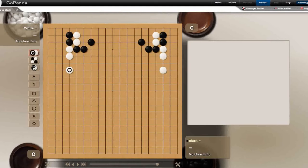Welcome to the series. I hope the sound is good and you can hear me okay. Today I thought we'd start out this 'Think Like a Dan' series with some tesuji — basically these are locally attacking moves or defending moves that are good, brilliant moves some people would say.